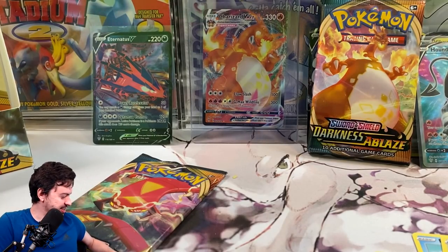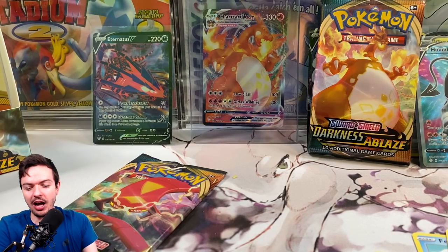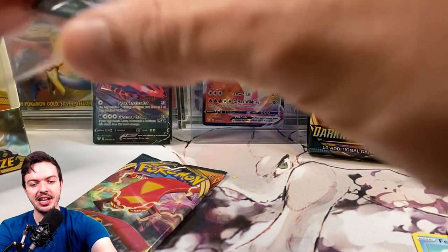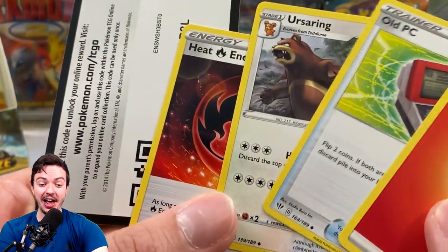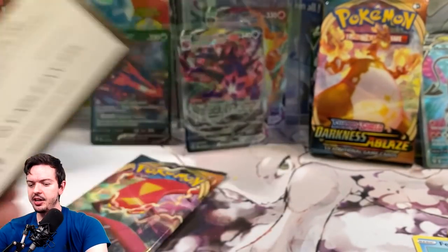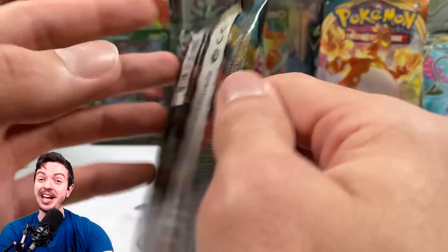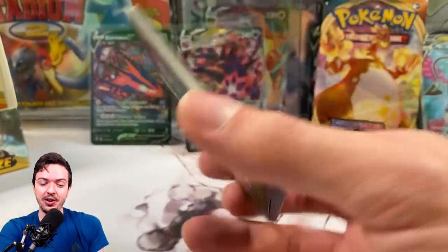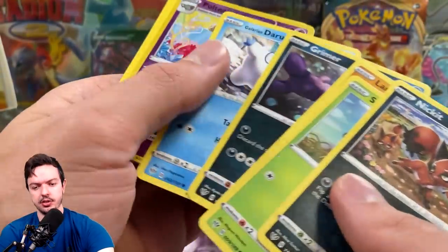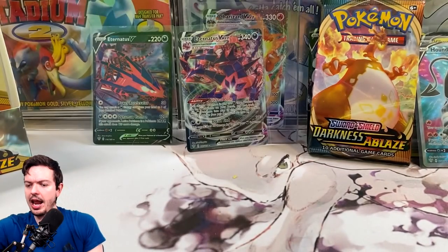What a box, man. What a box. Unbelievable. Like I said, I don't know what it is. This is all obviously at random. Last time when they sent me a big box like this, the very last pack ended up having the Charizard — and it wasn't even in like a box, it was just a bunch of loose packs. And here we are again. We got a green code card. Nothing out of this last one — Polteageist is the reverse. And there's a code card.